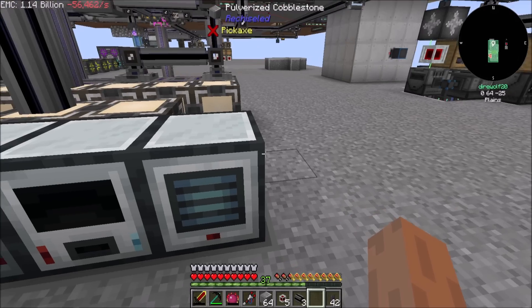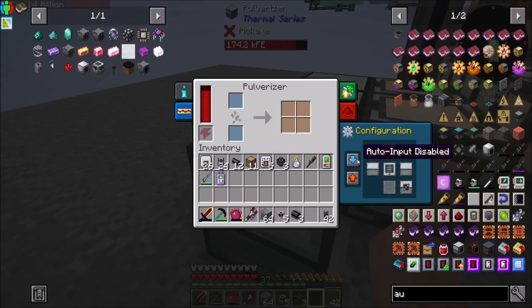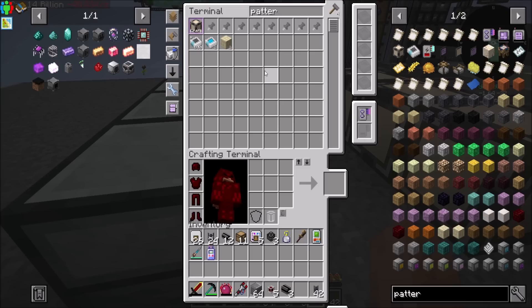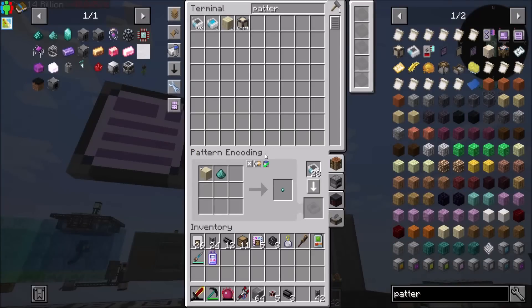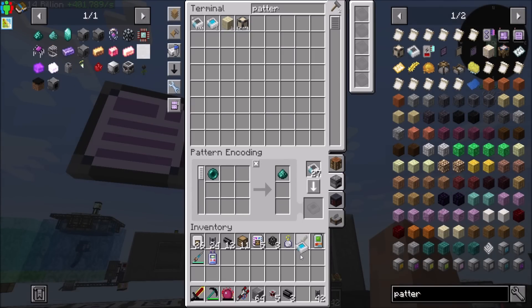We'll want it configured identical to this - push to the out. And then a Pattern Provider. I didn't make ten of these previously because I was short on materials. So the pattern will be Ender Pearl Dust from a Pulverizer from an Ender Pearl.